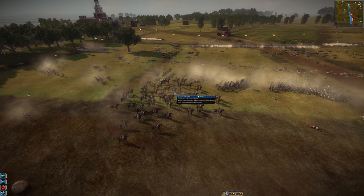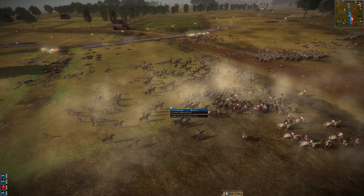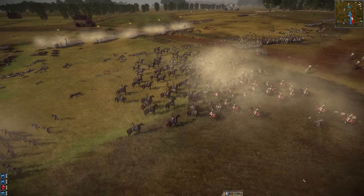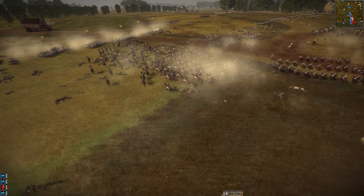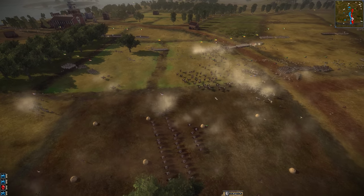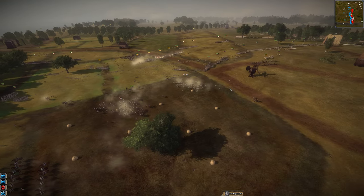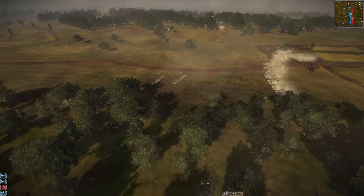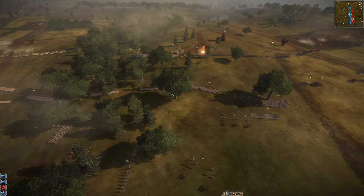1805 France sent in a cav charge and was able to get the guns and roll up Piedmont in the center section. Piedmont was able to counter with heavy cav of its own, forcing France to retreat. But I don't know if Piedmont can stop the bleeding — they're being cut off from Netherlands on this left flank, and Netherlands is continuing to retreat. Denmark can't take Austria by themselves, but they just need to hold on long enough for their allies to roll up the Piedmont line.